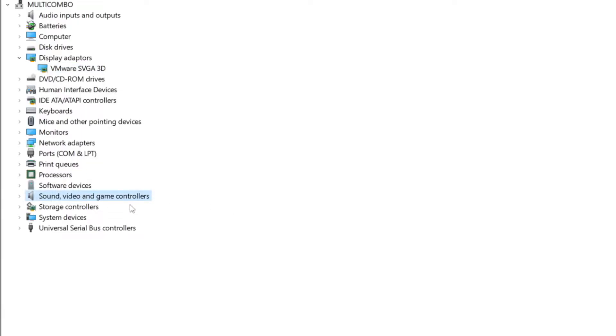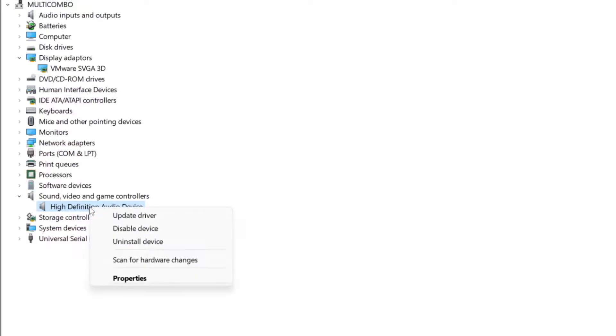Click Sound, Video, and Game Controllers. Select your audio device.